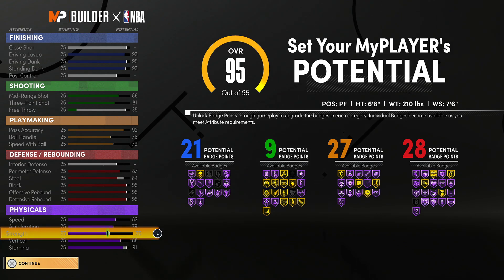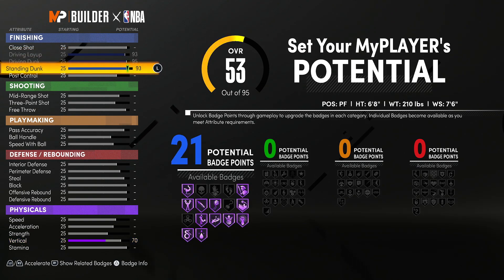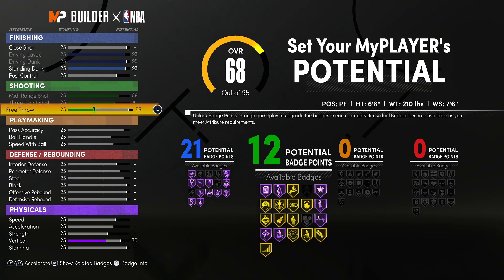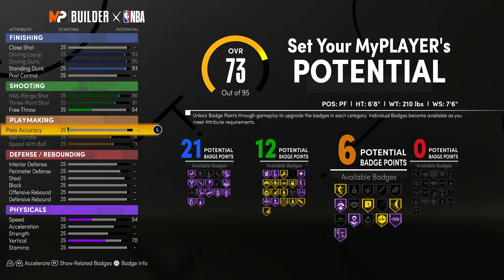I'm going to show you another variation of the build that gets you a little more shooting — 12 shooting badges and a little less playmaking, but still very good. For the free throw, go 54 and you have 12 shooting badges. I know 27 playmaking seems a little OD, but I like it. With nine shooting badges you can green pretty much every single shot. All that matters in this game is deep threes — you can literally green every single shot.